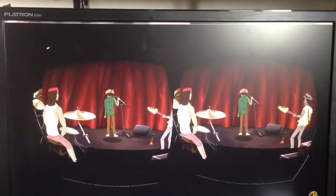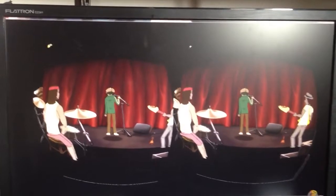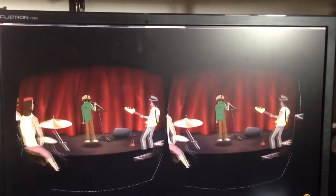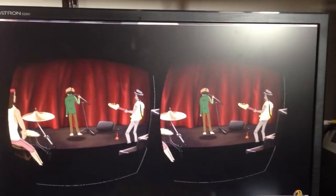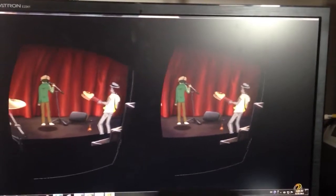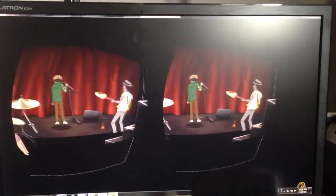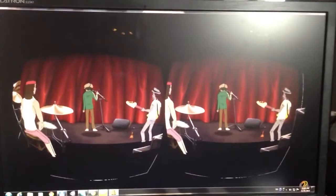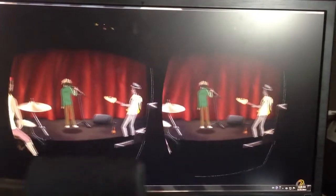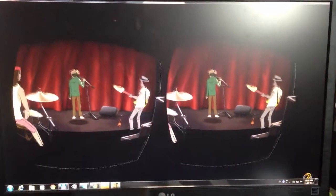As you can see, the different parts of the scene and the different characters are at different depths. When I move the Oculus Rift around, you can see that some entities — for example, Jamar here on the right — is actually closer than where Bolt is standing. And the drums here are actually closer also. So when you put the Oculus on your head, this 2D scene actually becomes a 3D scene, and you can play this game as if it were a 3D game, which is pretty cool.